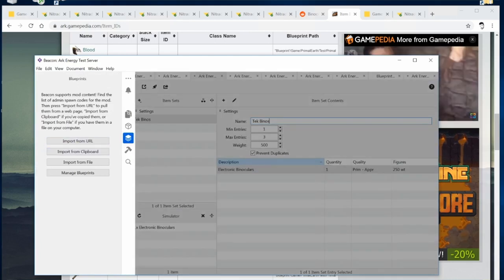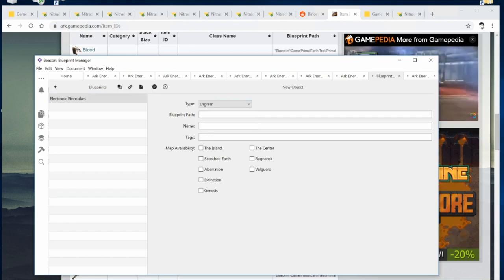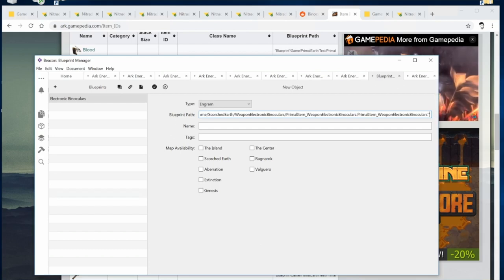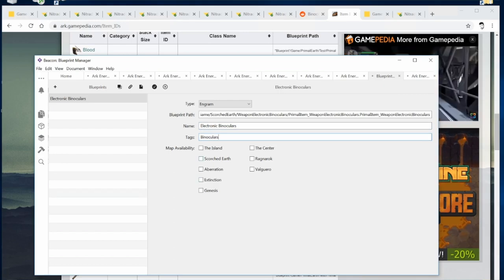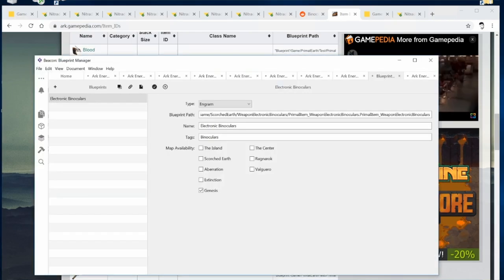Go to Manage Blueprints. You can see the one I've already set up. To create a new one, click the plus icon, select Engrams from the type, and paste in your blueprint path. Make sure you delete the game wording at the start and the abbreviation and commas. You can then name it whatever you'd like. Tag it as well, and make sure you've set the map availability to Genesis — sadly you can only get these on Genesis and no other map.